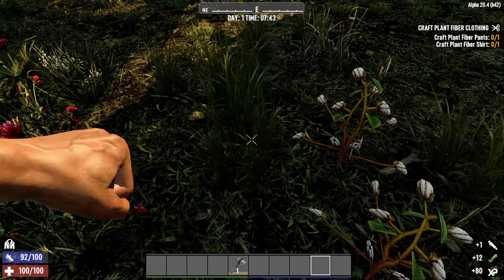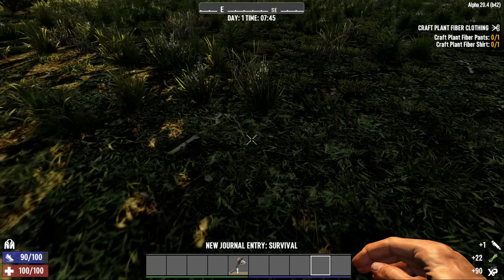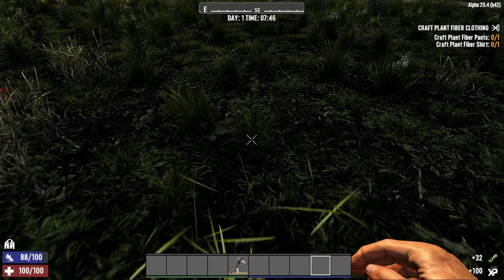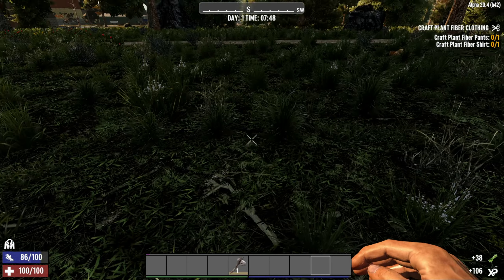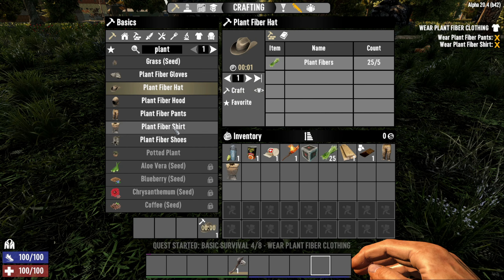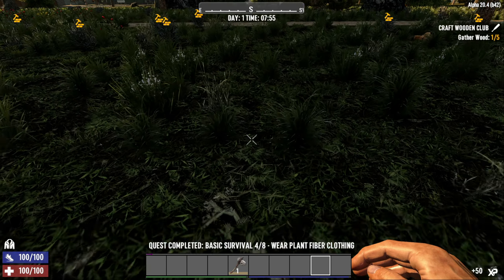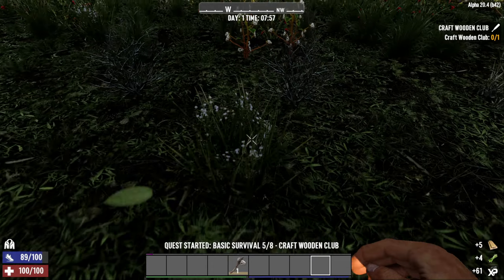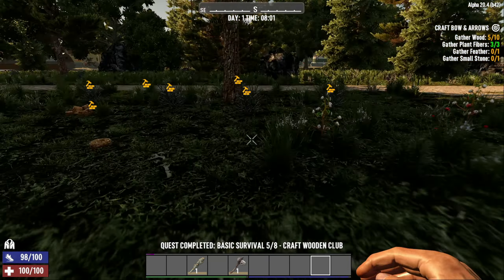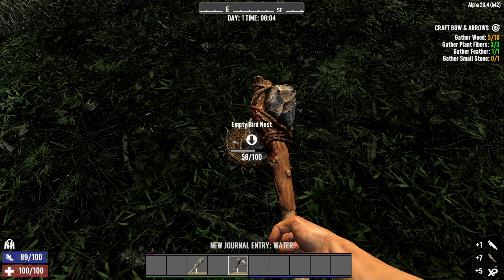When you're doing the clothing part, I'd suggest going for a bit of overkill with the plant fiber — don't just make what they've asked, make a full load of clothing. Every little bit helps; it's all protection. If you want more feathers, just take your axe and smash one of these nests.